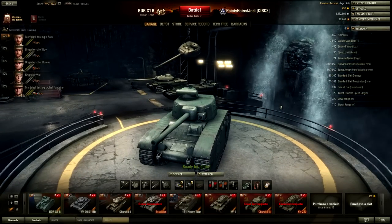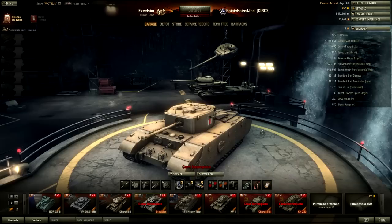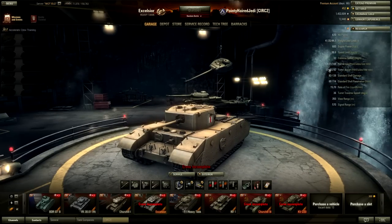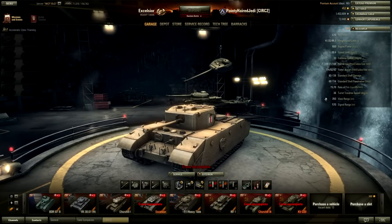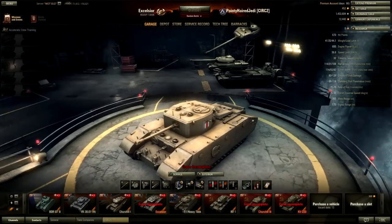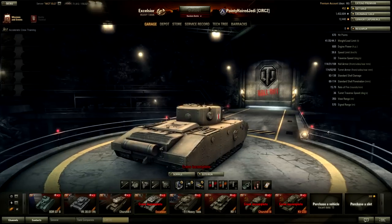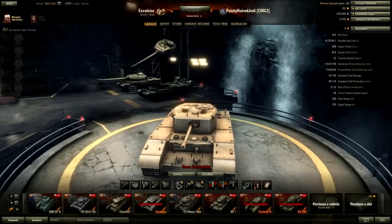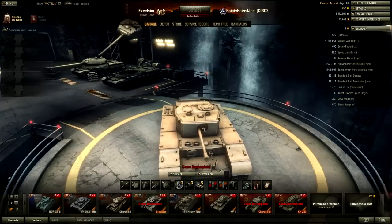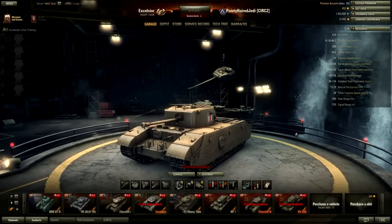I'll also take a quick look at the three premiums I've got. The Excelsior is on the British line and it's not that great. In theory it's got decent armour — sometimes it will troll your enemies — but the fact is it's quite flat in a lot of places. The side armour is probably the most troll armour it has; the front and sides of the turret aren't that great. It's also got a pretty terrible gun. I wouldn't especially recommend it.